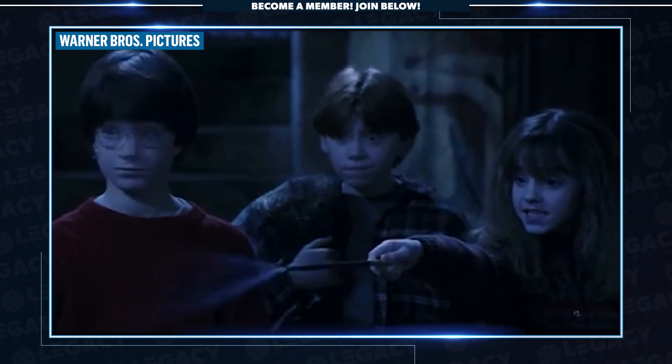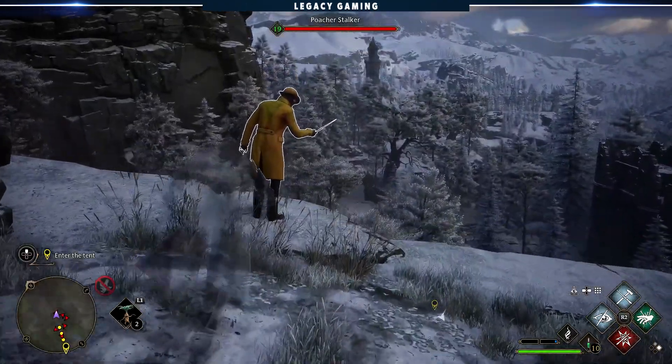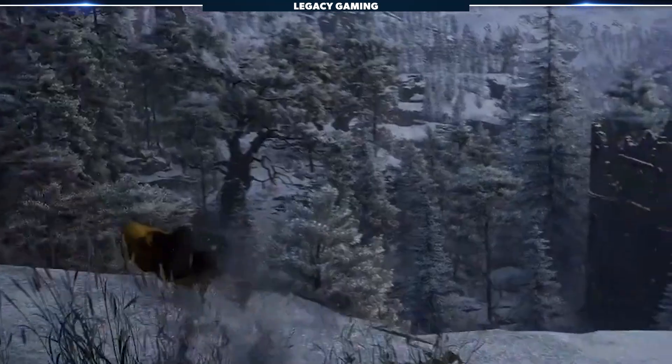But it really is what happens after you go stealth that kind of gets me. Much like a silent takedown in your favorite stealth game, players can use Petrificus Totalus to eliminate an enemy. Using this spell renders the target completely immobile indefinitely, and after a short time, those enemies simply disappear from the game world.